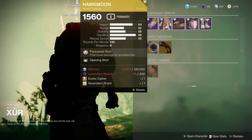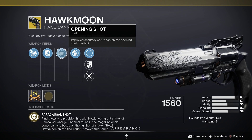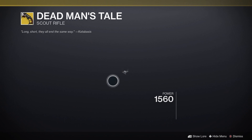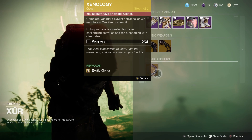Let's have a look at the random rolled exotic weapons. With the Hawkmoon, we have Opening Shot — improved accuracy and range on the opening shot of the attack. Not too bad, but probably could be better. Dead Man's Tale has the perk where rapidly landing precision hits will return two rounds to the magazine. Again, probably could be a little bit better.